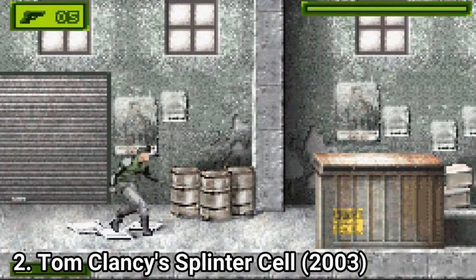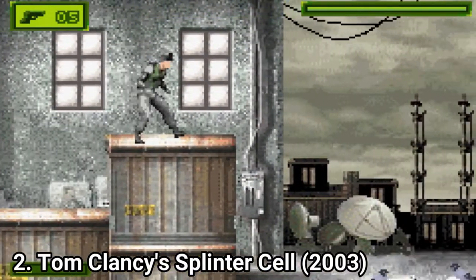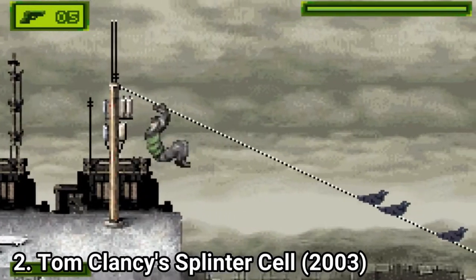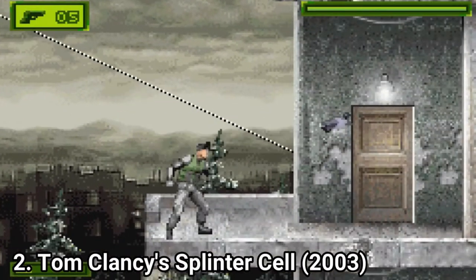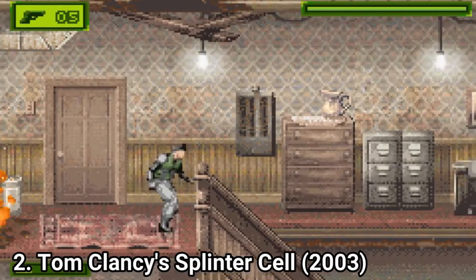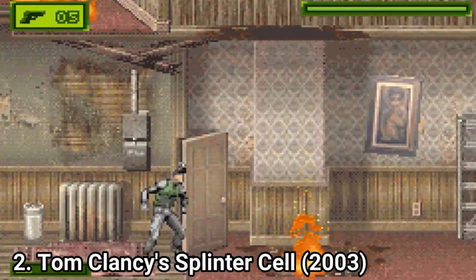Splinter Cell, on the other hand, is just okay. For a GBA game, it's good. But if you jump from the PC version to the GBA, it feels like a compromise. There are story parts left out, and since it's a side-scroller, many of Sam's moves aren't available. Still, for a GBA, it's a good stealth game.